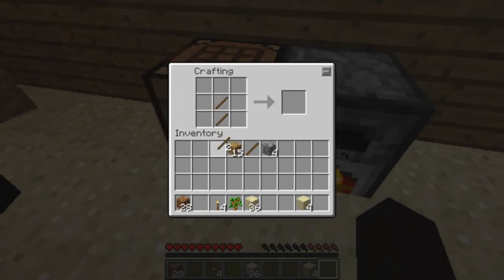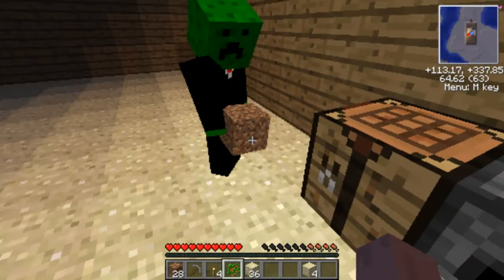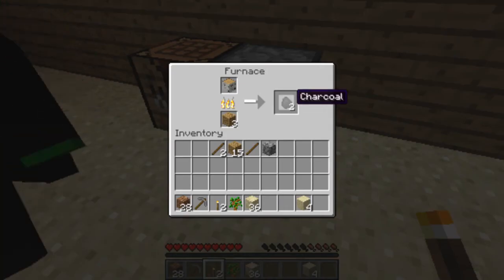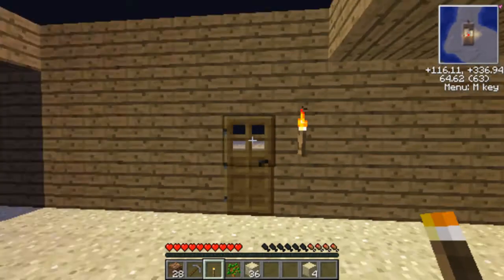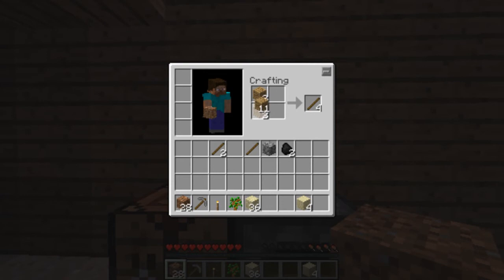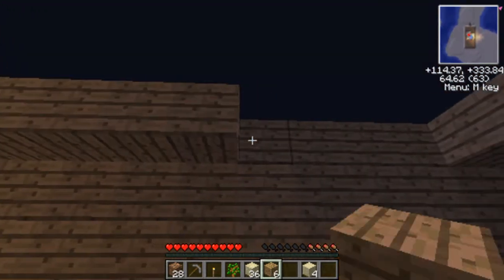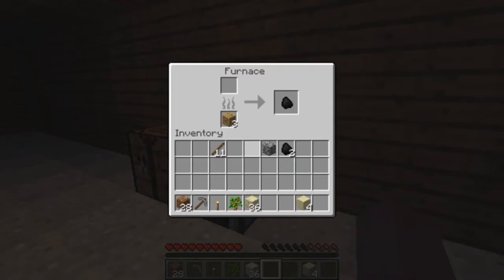And a stone pickaxe. Can I see some torches so we can light up the mine? Let's split them in half — I only need two. We've got some charcoal now.